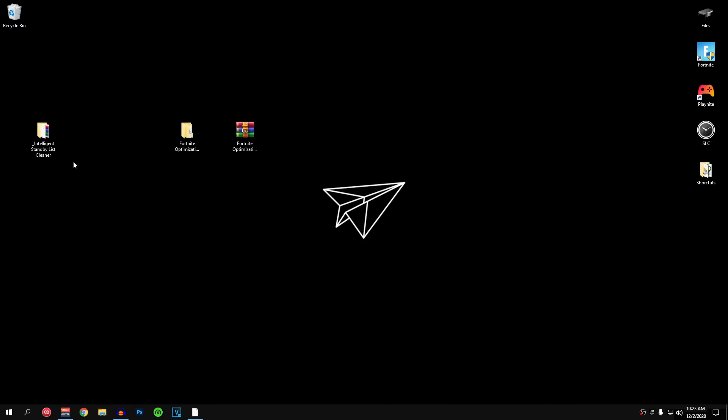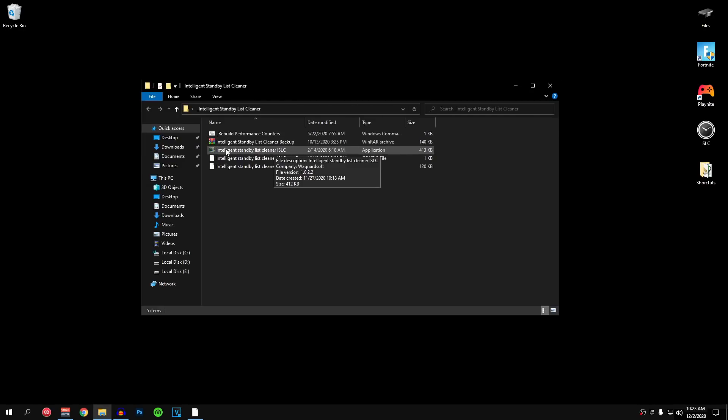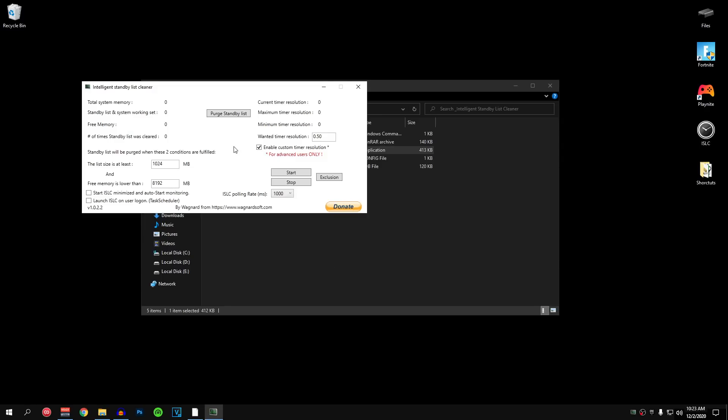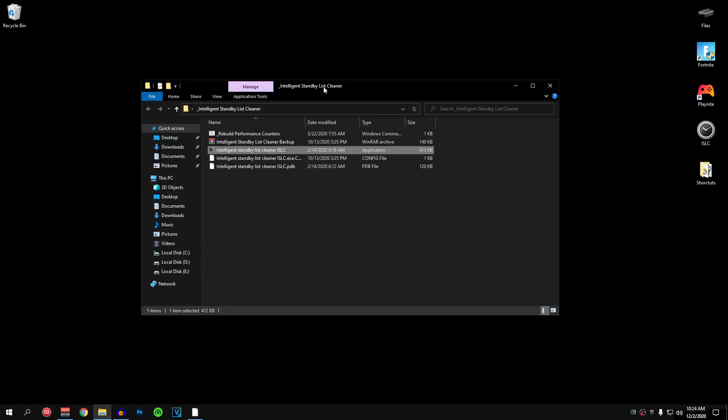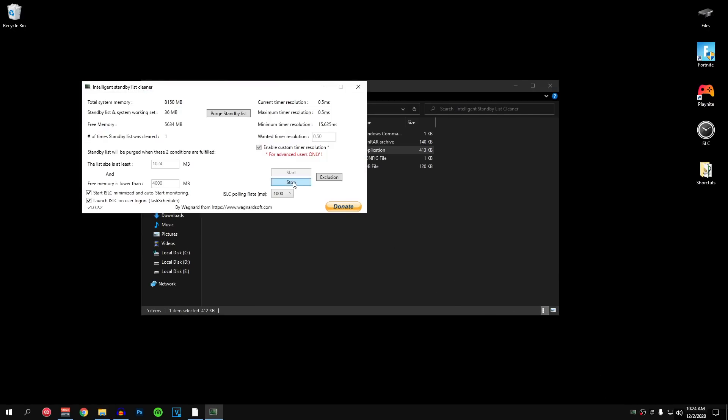There is only one thing remaining — that is the ISLC. Go ahead and open it up, run the intelligent standby list cleaner ISLC, and hit yes. Once this opens up, for the list size is at least set it to 1024, and for the free memory is lower than set it to half of the size of your total system memory — so divide your RAM by 2 and roughly set it to that value. Make sure that start ISLC is ticked and launch ISLC on user login is checked as well. For the wanted timer resolution set this value to 0.50 and make sure that enable custom timer resolution is checked. For the polling rate, set it to 1000. Then click on start and minimize this software — keep it running in the background while you are playing Fortnite, otherwise it won't work properly. When you are done playing, open it from the taskbar, click on stop, and then close out of this.